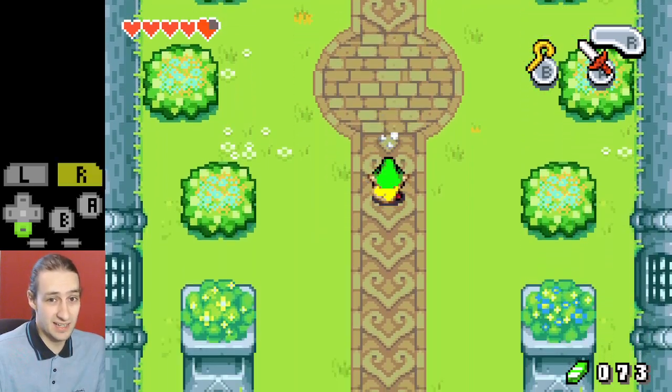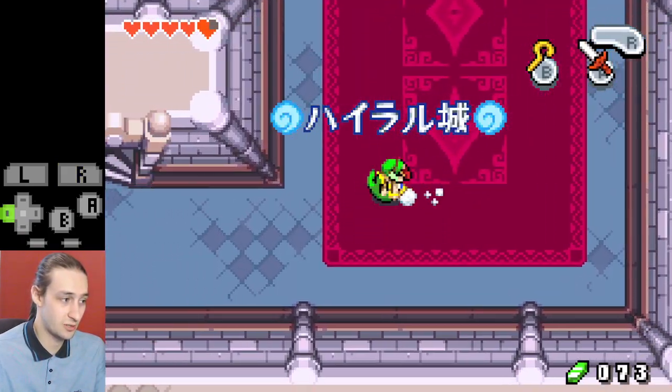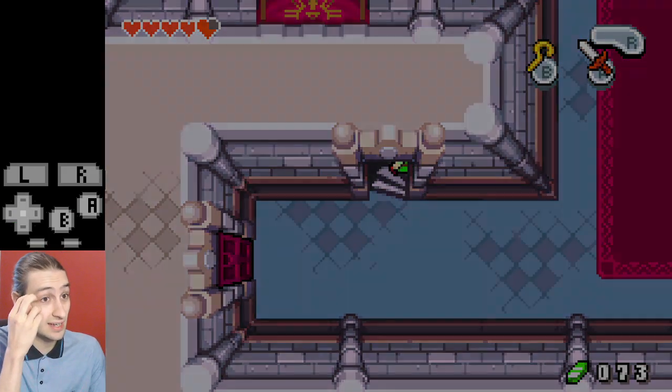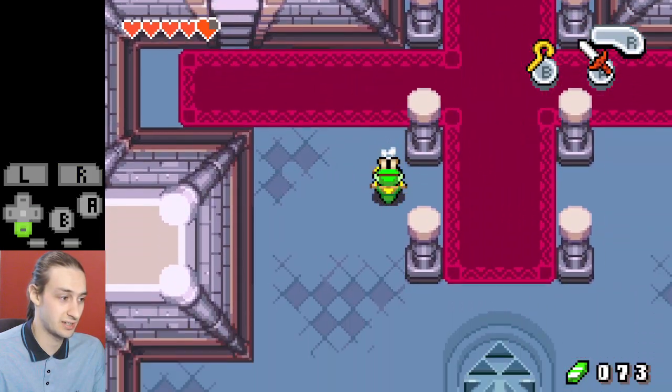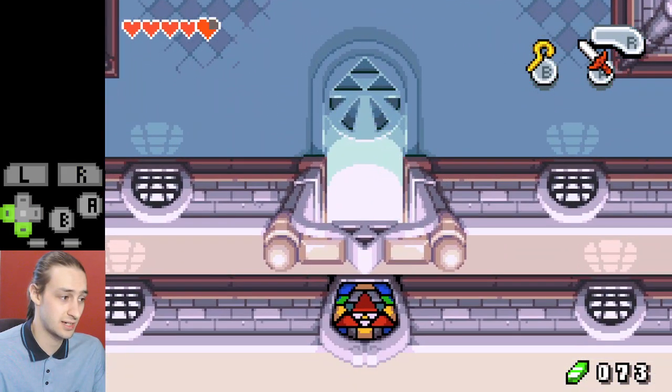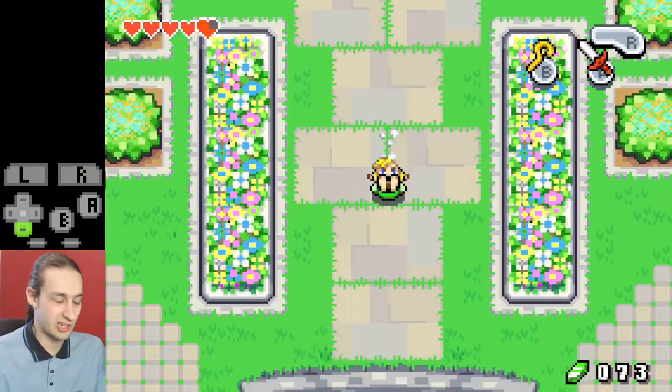Now we exit Hyrule Castle. One, two rolls down to the left, up these stairs. I like to hold down-right here and then roll a couple of times — one, two — right, down, down, right, down, down. From here just roll down a bunch of times and don't go sideways at all.